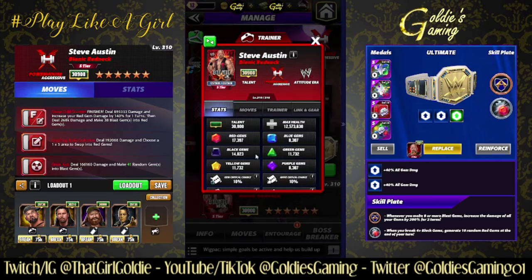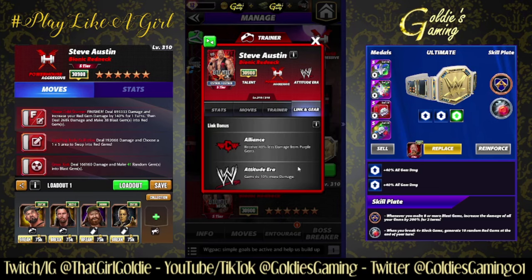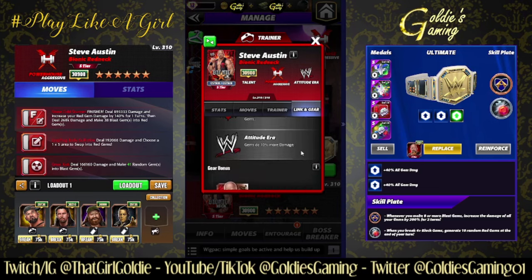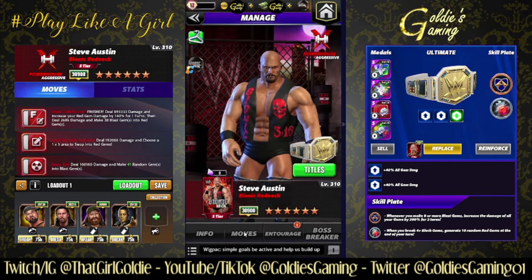We finally get a brand new powerhouse Austin, and good Lord did we finally get a good Austin. No Mo-2's good, I know Stunning was good in his day, I'm sure the Ghostbuster one is really cool if you have him. But for us common folk looking for a more obtainable one — attitude era aggressive powerhouse, trainer ability at 26k. Black moves start with two more move points and black submission moves last two more turns. Links: shout out to the Alliance, I can tag him with RVD, receive 40% less damage from purple gems, attitude era gems do 10% more damage.